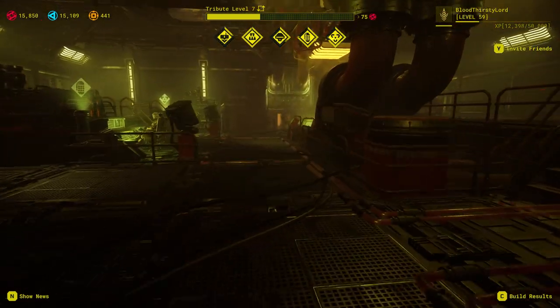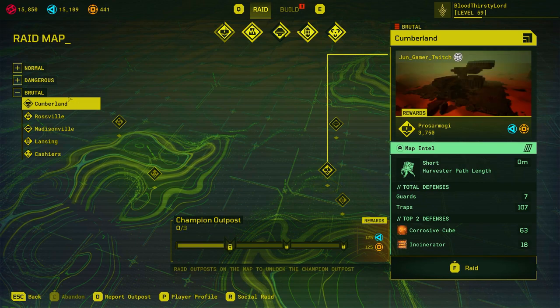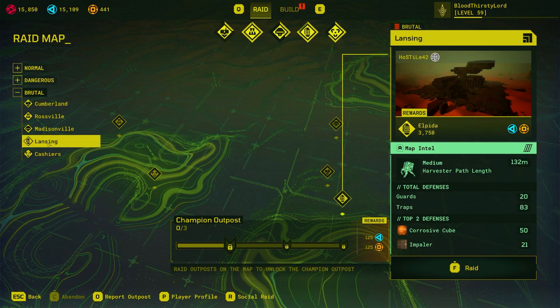When you go to the command center for a raid, you can see the base name, category type, what it gives toward your trading level, and the map intel boost. It shows you the path — sometimes it bugs out, but it says short path, so that's good. Total defenses: guards 7, traps 107. Top defenses are creative cubes and ensign, which means this is a kill box. We'll dodge that one and check another base — also a kill box. But we're going to do a kill box no matter what, so let's do the first one.